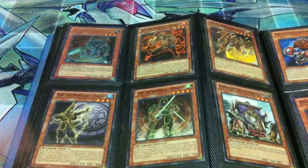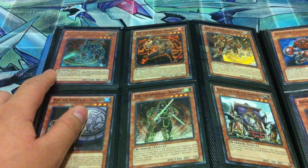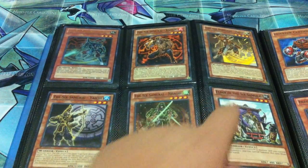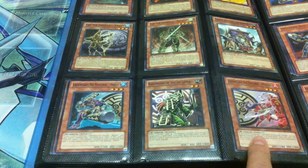Here I have some Six Samurai stuff. I have ultra Uraiza — I have a common underneath if you're just looking for a common — Keimon, Zanji, Yaichi, Nasashi, and Elder. Down here, two Shinais, one Kagemusha, and a Mizuho.